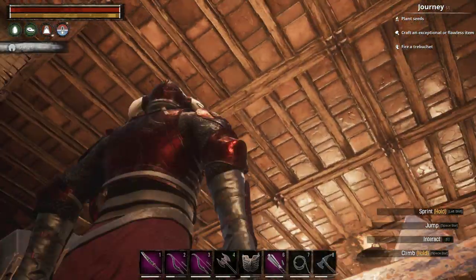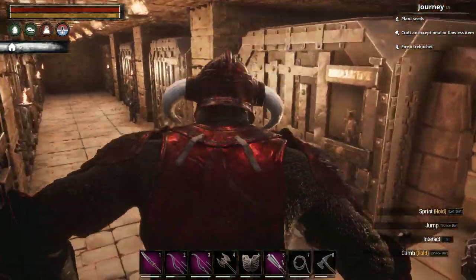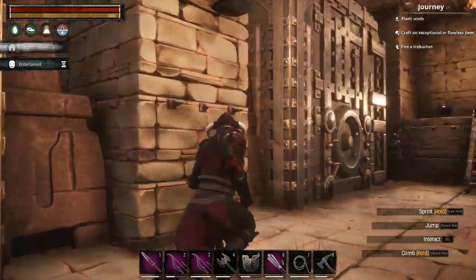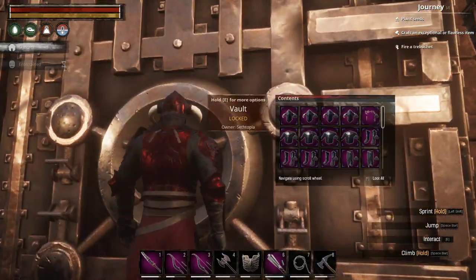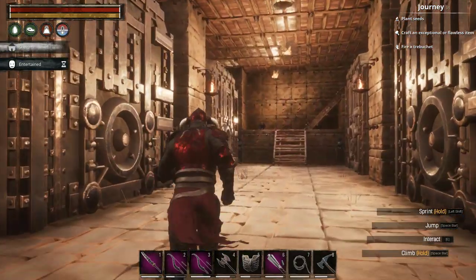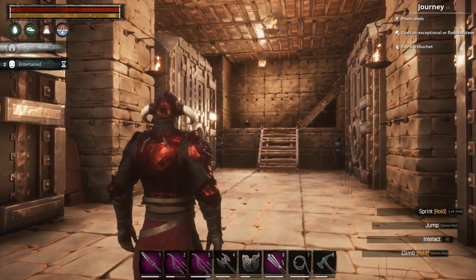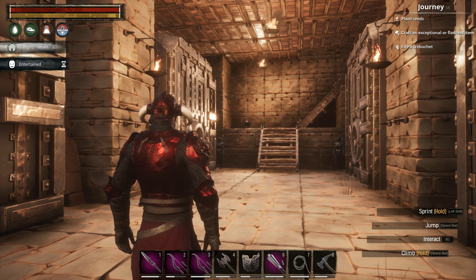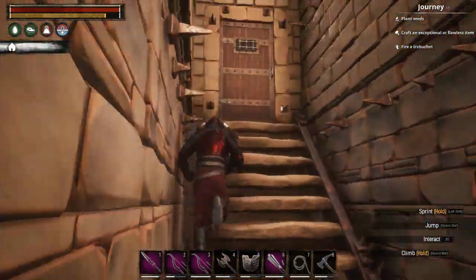Down here I have a vault room. Vaults can be locked or unlocked — I recommend keeping them locked. They are difficult to destroy and offer a vast space for storage. You can also walk up to a vault to see what's in it if you are the owning player, though I'm not sure if you can see inside a vault that doesn't belong to you.